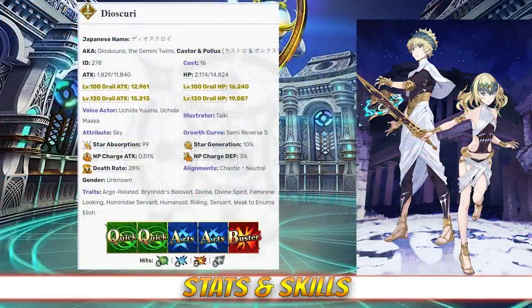Dioscuri has a max HP of 14,824 and a max attack of 11,840. Their HP is very high, even for a 5-star Saber Servant, while their attack is about average for their class. Outside of their class, Dioscuri retains one of the highest HP stats among 5-star servants, while their attack is just a little bit above the average.